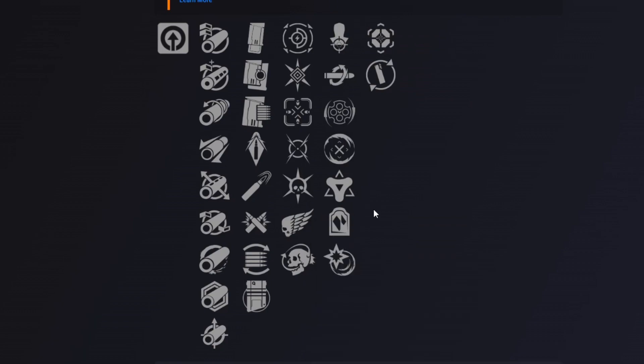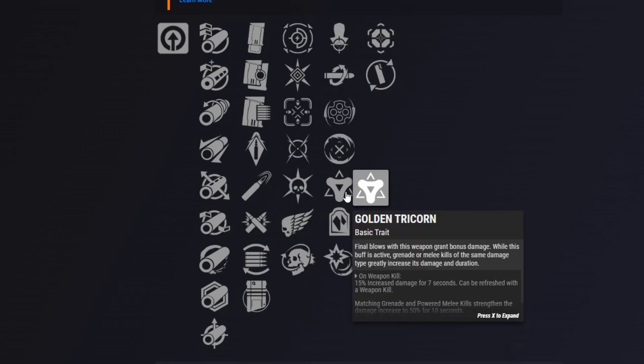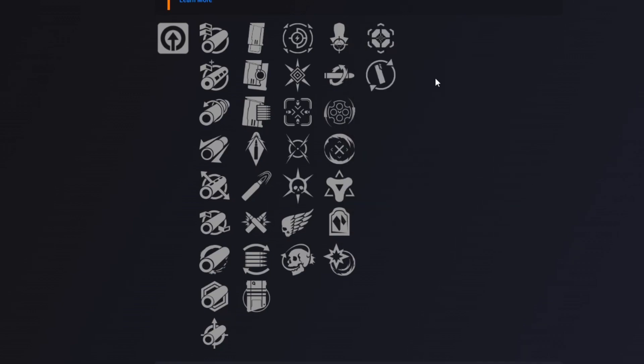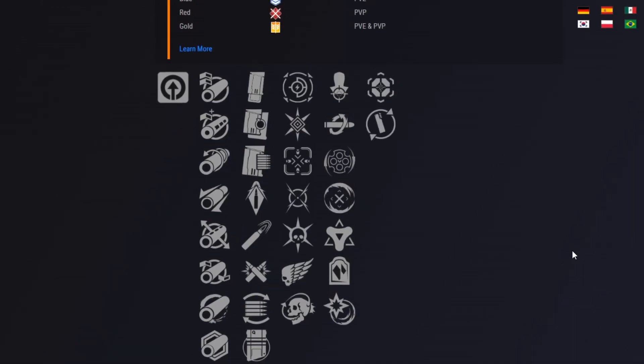Killing Wind is also on there, Encore — going into the fourth column, you've got Headstone, Golden Tricorn, Adaptive Munitions, Desperado, Kill Clip, and Head Seeker. So there's quite some variation that you can mix around with.